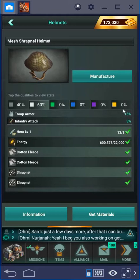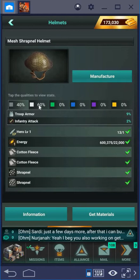Here you see this bar of colors, and that's very important to pay attention to. This is the quality or grade of your materials and also of the equipment you are going to manufacture. At this moment you have a 40 percent chance of getting gray and a 60 percent chance of getting a white equipment piece. The boost percentages shown are for white, but if you get gray they are significantly lower.